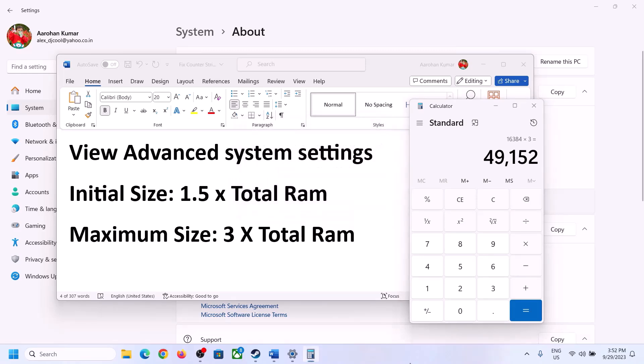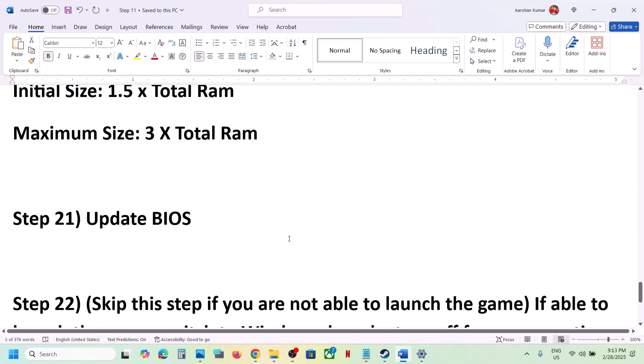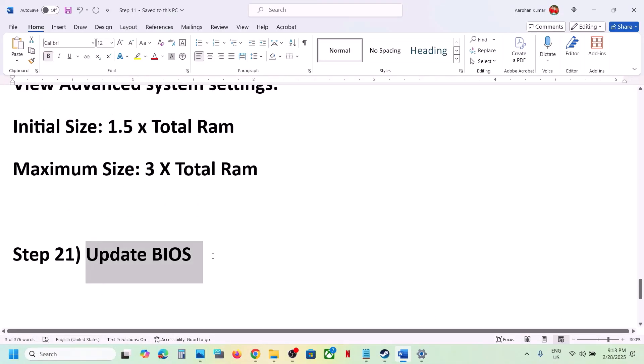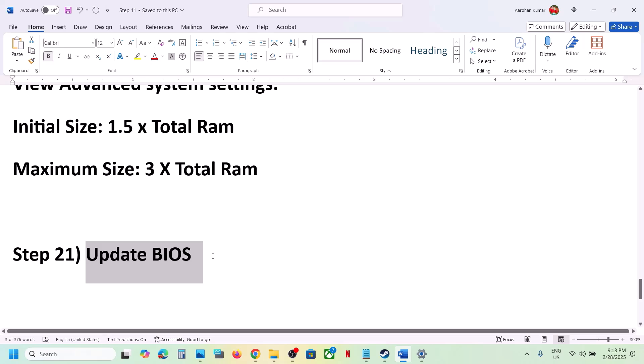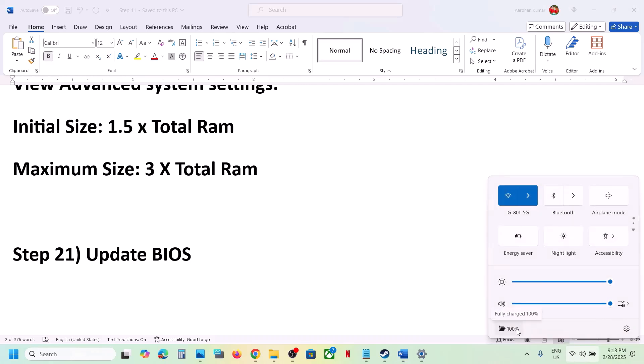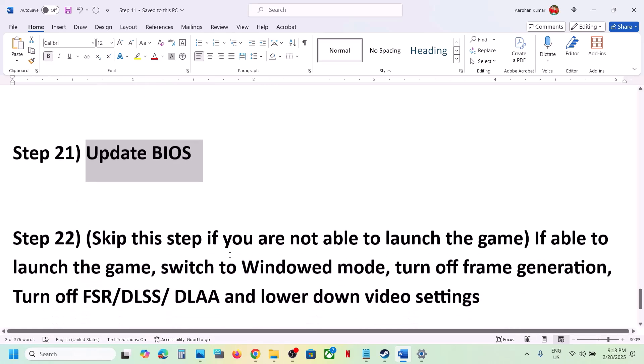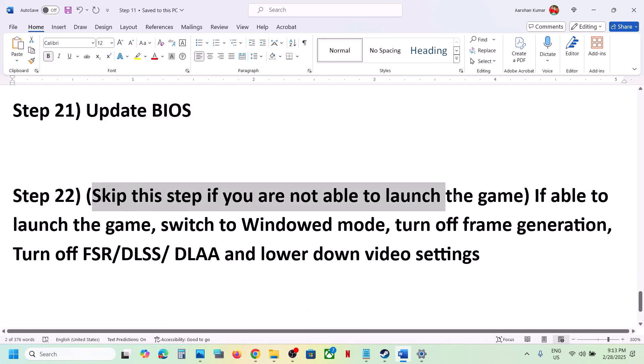The next step is to update the BIOS. Go to your system manufacturer's website, select your model number, and update the BIOS. For laptops, make sure the AC adapter is connected. During the BIOS update the system will restart — do not unplug the power cable. After the BIOS update, log into the computer and launch the game.